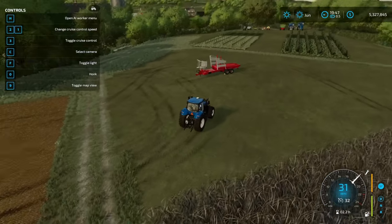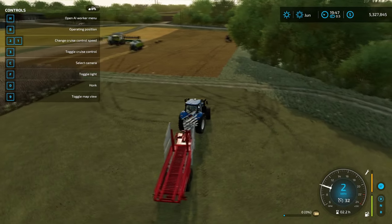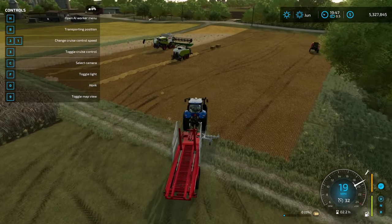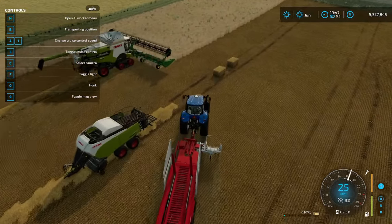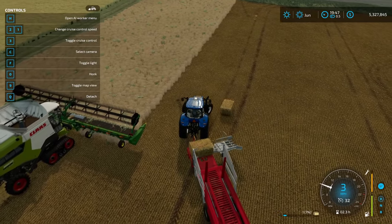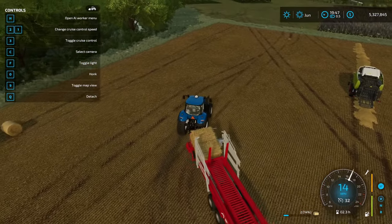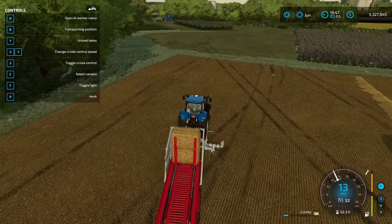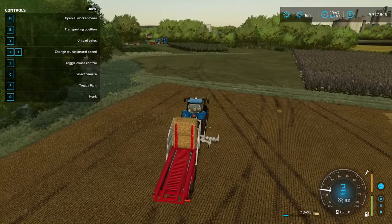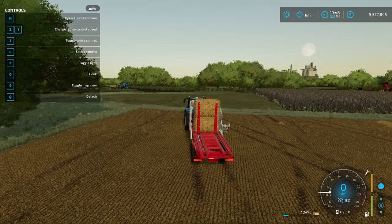Now I'll pick them up to show you the automatic loading. Just make sure you're getting the right shape for your loader and the correct size. Go into operating position, then drive into the bale and it'll just pick it up, wait for it to come back down, and pick up the next one. This one holds 14 bales. You can then take your stack wherever you want — maybe put it by your cow pen since you need straw for bedding, and also hay and straw for their total mixed food, which I'll cover in my cows video.